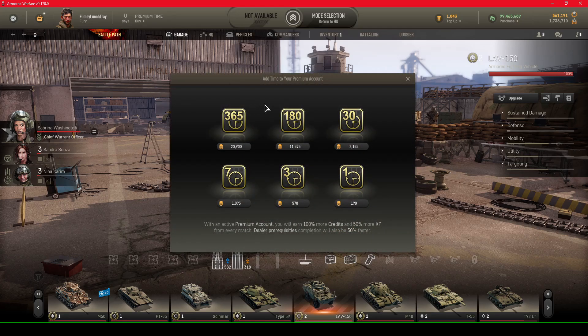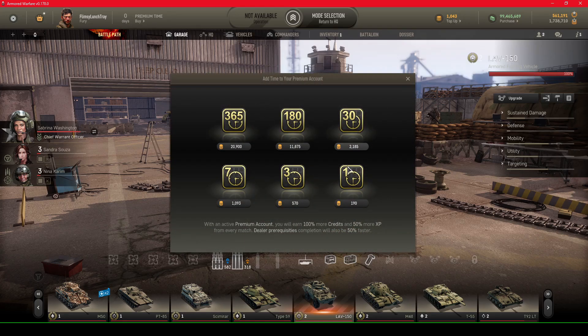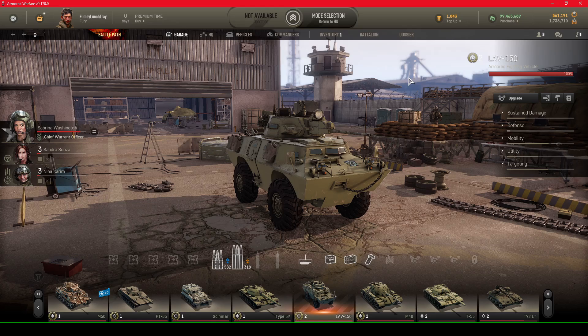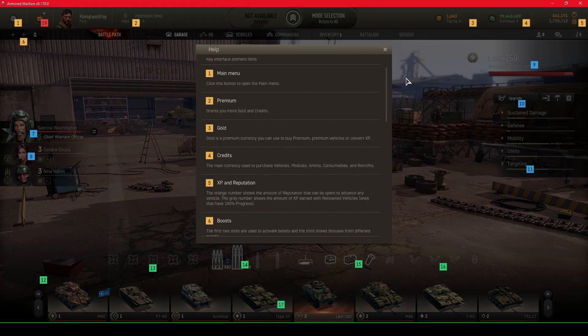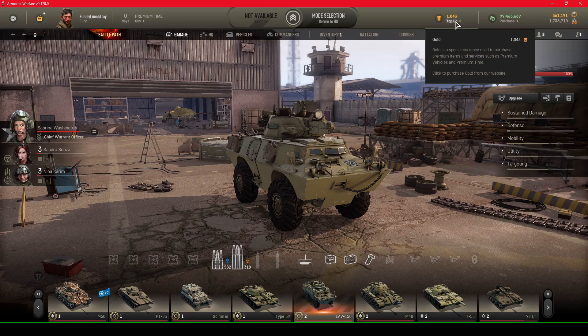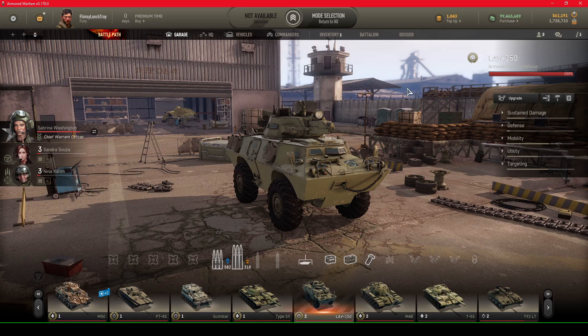Number three is gold, the premium currency you can use to buy premium vehicles or convert XP. I have 1,043 gold right now. You can hover over it and it says you can top up — clicking takes you to the website to purchase gold. I'm not going to do that, but it's there for you to know about.